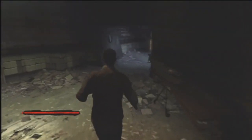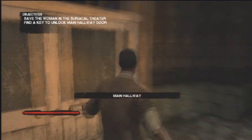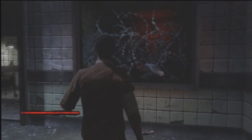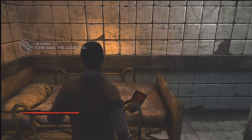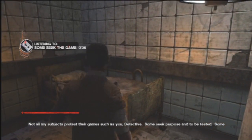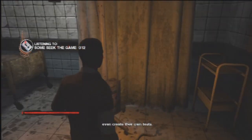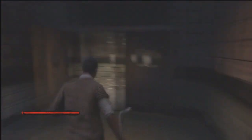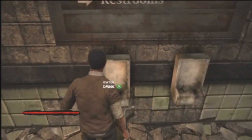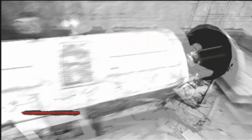Now if the door opens outward, you don't have to worry about the shotguns. So run over here. This door over here is locked, but that's where we're going to try to go later on — that's what we're working up for. Come over here and come to this room, and you can get an audio tape: 'Not all my subjects protest their games, such as you, Detective. Some seek purpose and to be tested. Some even create their own tests.' Just pick up the audio tapes that you see — it'll just tell you more about the story line, which is cool.